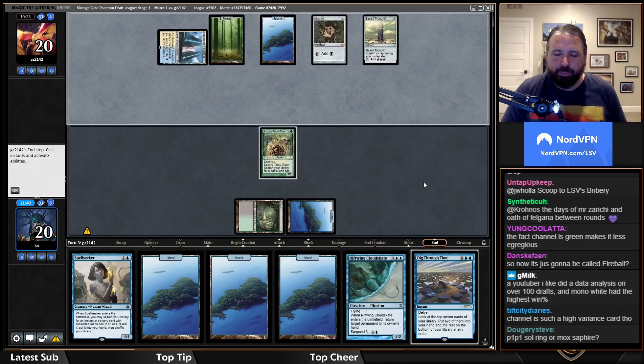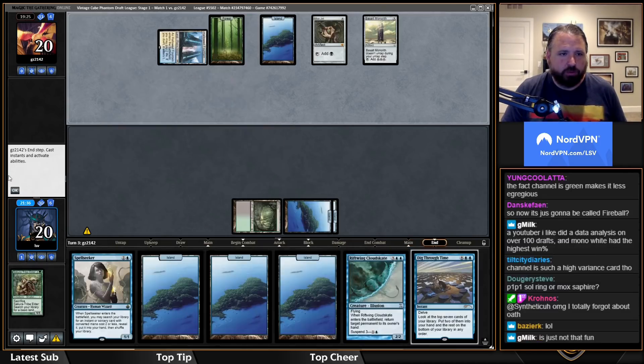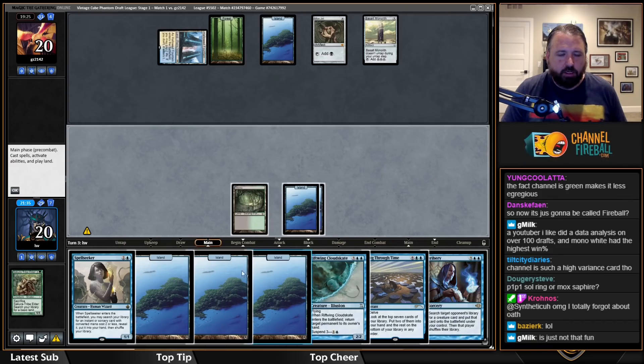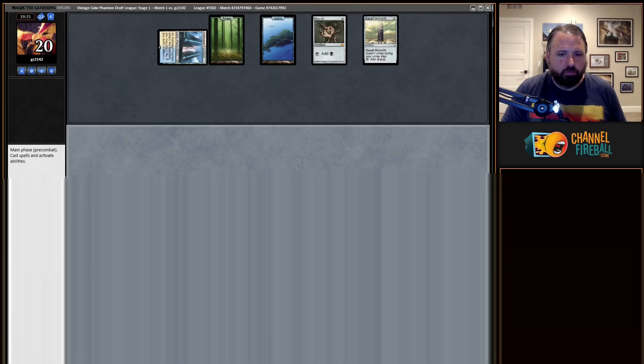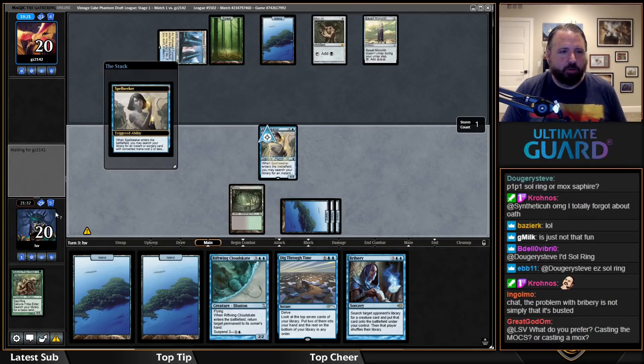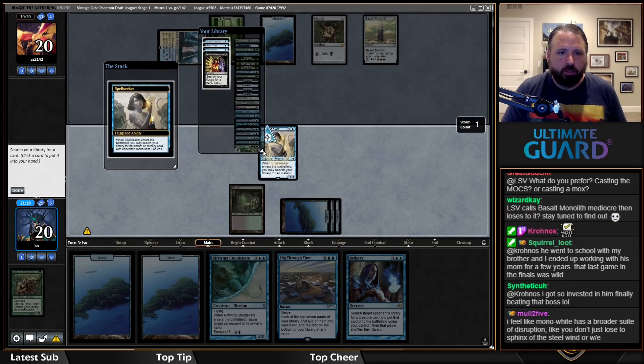I'm just going to get islands because this deck wants more islands in play, and second, I want to make Sundering Titan less impactful on me. I'll get Vamp because what I do next will depend on what they play here.